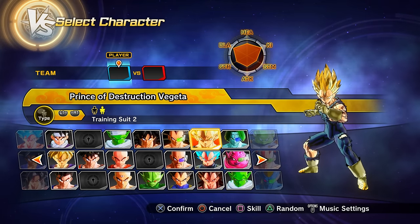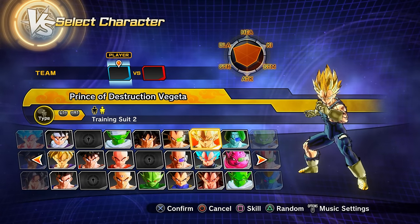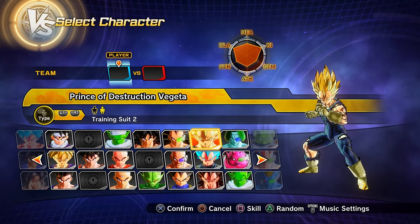Parallel quest 47 unlocks via story mode progression. Clearing it gets you preset 2 of Majin Vegeta — also called Prince of Destruction Vegeta in-game.